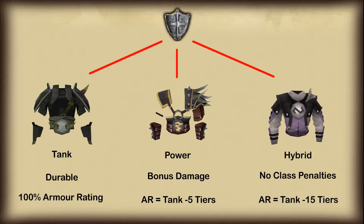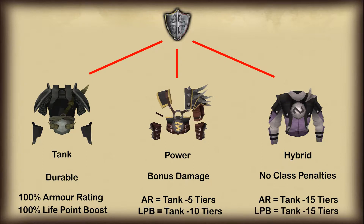Lifepoint boost is slightly different, with tank armor again giving 100%, but power armor gives 10 tiers below in lifepoints, rather than the 5 it lost for armor rating. For example, Armadyl armor has the same lifepoint boost as Black Dragonhide armor, which is level 60. Hybrid armor is the same as it was for armor rating, so the lifepoint boost given by hybrid armor is equal to that of tank armor from 15 levels below. So Obsidian armor has the same lifepoint boost as Royal Dragonhide.